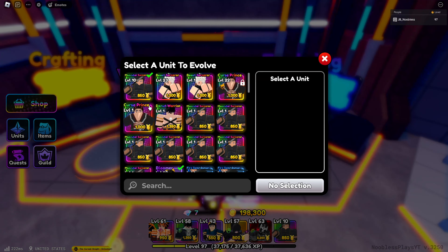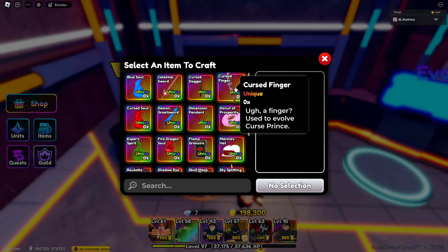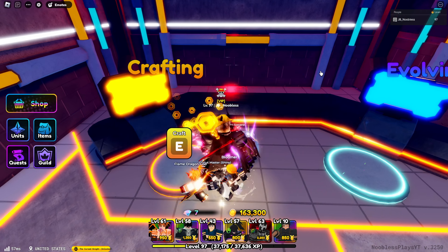Let's evolve the muscular sorcerer. What does it take to evo? We need one cursed dagger — let's get that. And we've got it perfectly. This one only takes one dark star; the other one takes two.